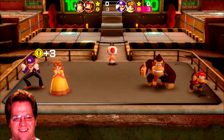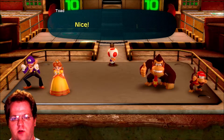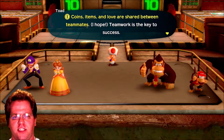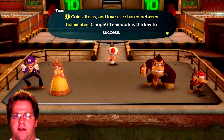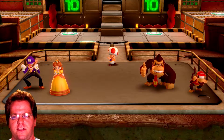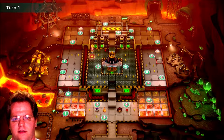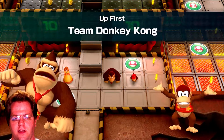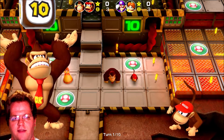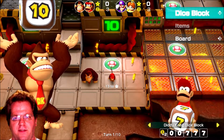Coins, items, and love are shared between teammates. Teamwork is the key to success. Alright, so we're on turn one. Donkey Kong and Diddy Kong are going first, and they have their own dice rolls.